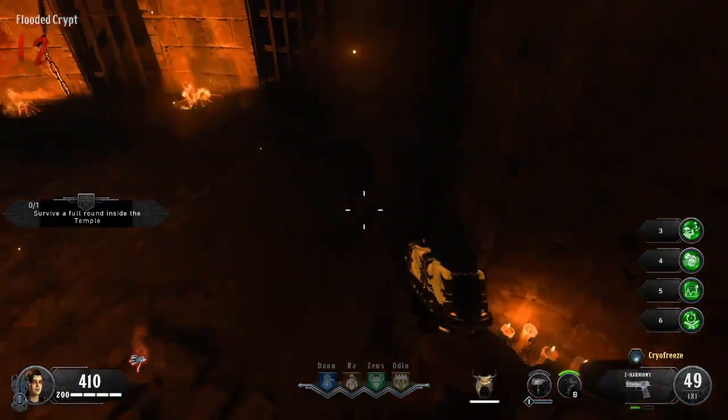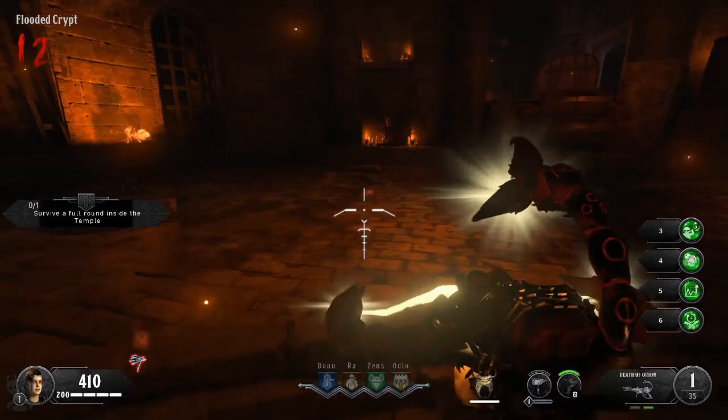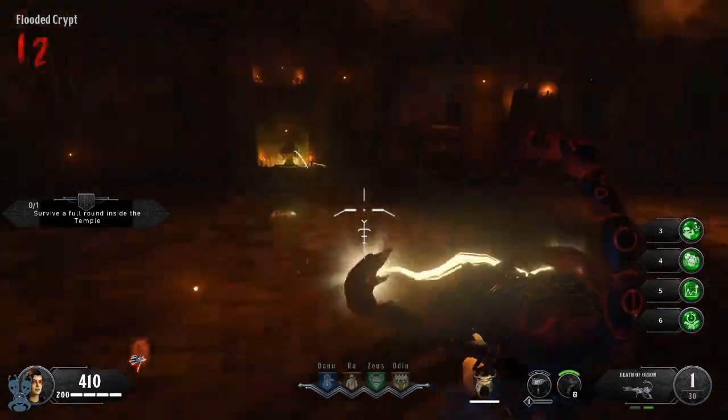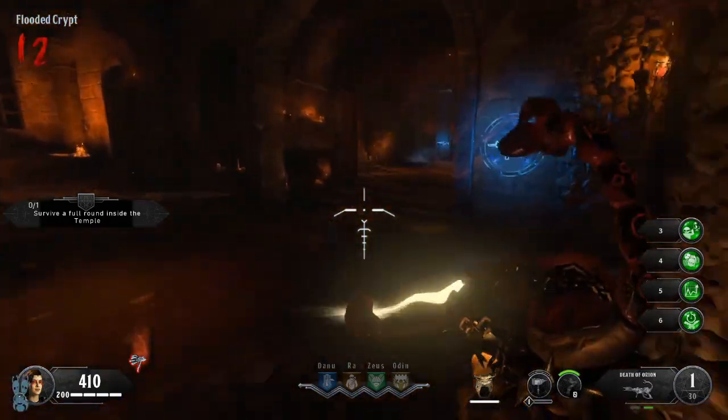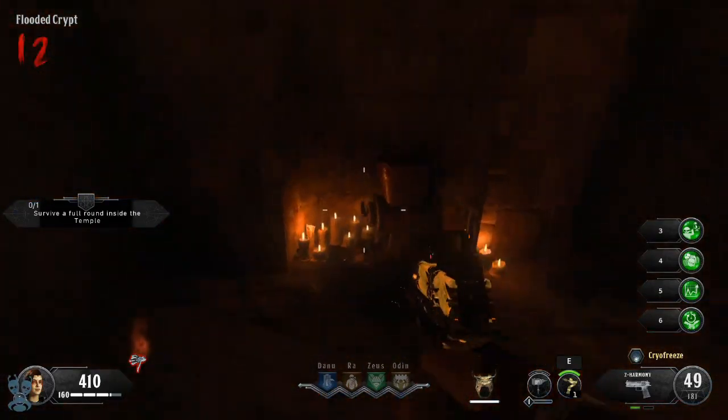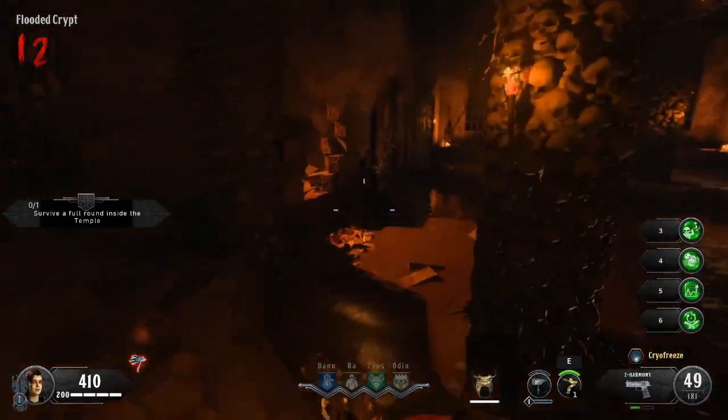Once you're in the flooded crypt, you want to place the skull into the grinder. Using the Death of Orion, you want to blast the grinder three times. This will begin to crush the skull into dust. Once the skull is crushed into dust, you want to pick it up from the left side of the grinder.